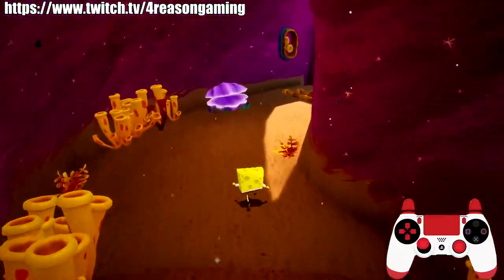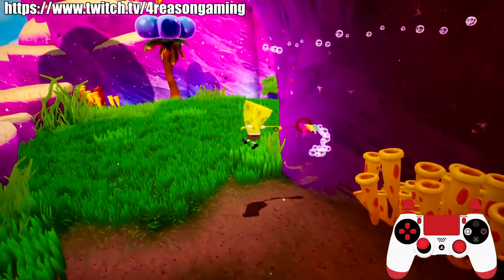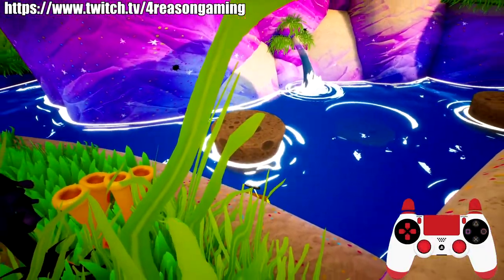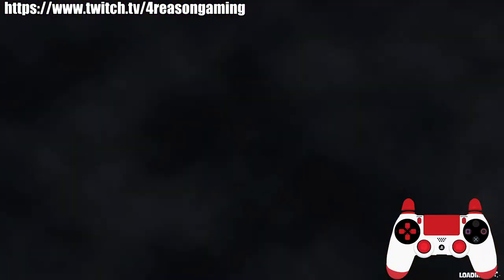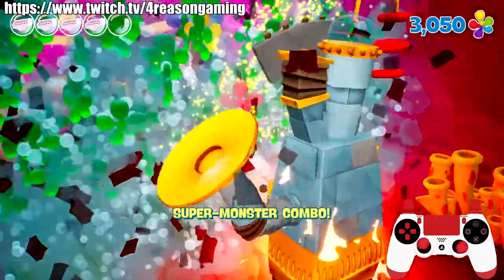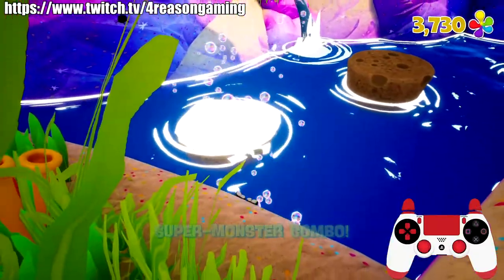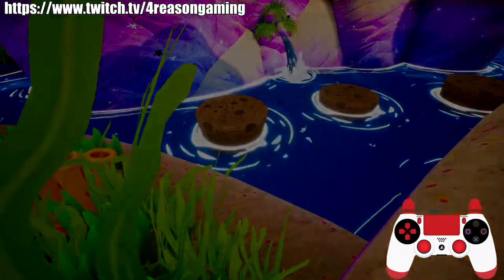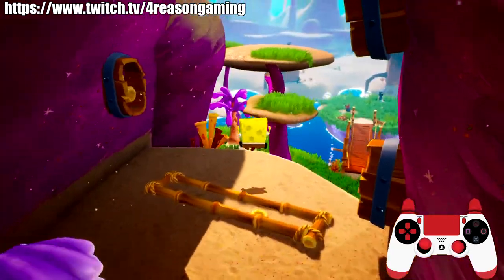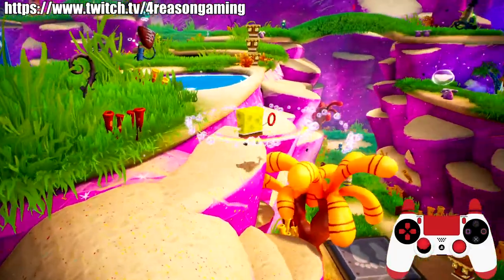Once you destroy that tiki, come over here and come back — then drown yourself basically. Once you do that, if you walked over there you should hit this checkpoint, then go back and do it again. This is great for early game shiny object farming — when you need to go to Sand Mountain or wherever that requires a lot of shiny objects. After you're done, buy the shell, then do the same thing but go to the right instead.